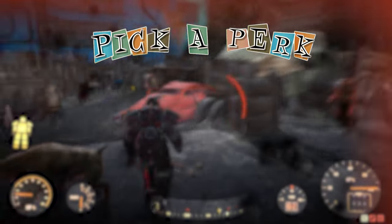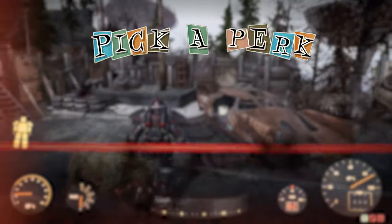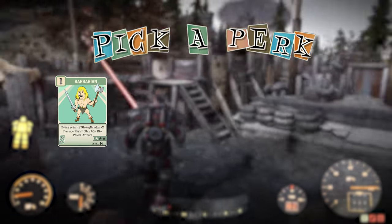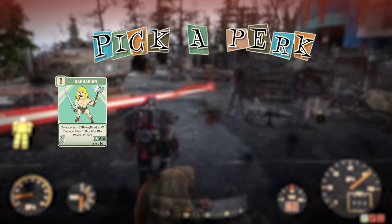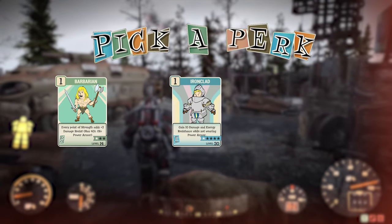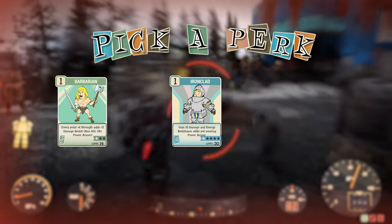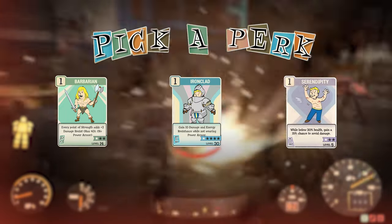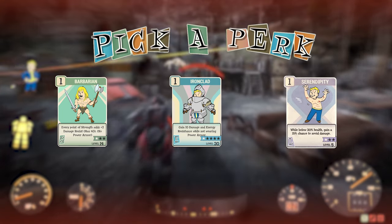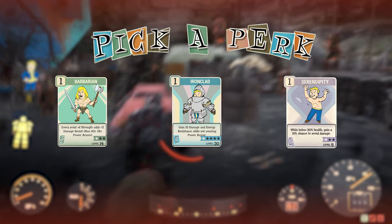Now I'll go over perk cards for when you're not using power armor. I'd recommend all the cards mentioned before, plus three more. The first is Barbarian — every point of Strength adds damage resistance, and fully upgraded this card will make you feel like you're wearing power armor. The next is Ironclad — you gain damage and energy resistance while not wearing power armor, and fully upgraded it gives you a lot of resistance. The last is Serendipity — while below 30% health you gain a chance to avoid damage, and fully upgraded you have a 45% chance to avoid damage. It's a very nice card and you're basically going to become unkillable.